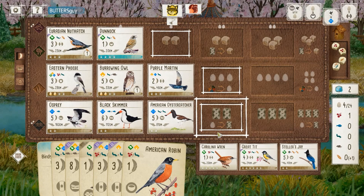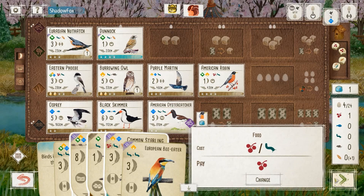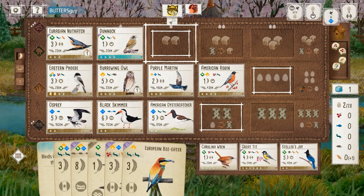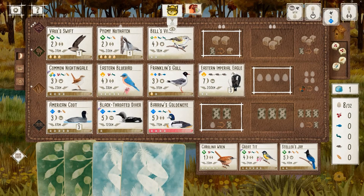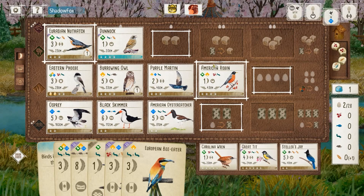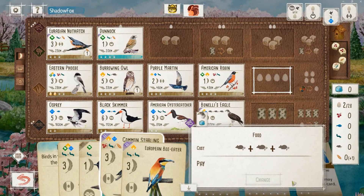That single-food-cost tucking bird can go right in the grasslands to supplement my existing engine. With two activations left in the round, we can play the Robin and Bonelli's and hopefully win this round goal. My opponent drops Eastern Imperial Eagle. Here comes the Robin — and thankfully we have Bonelli's. Battle of the big eagles! My opponent's board is looking very solid. It's feeling pretty close, but I feel a lot better than I did at the start of the game. I've been able to fight back fairly effectively. Here comes Bonelli's to win the round goal.